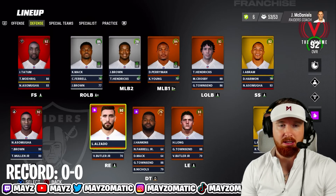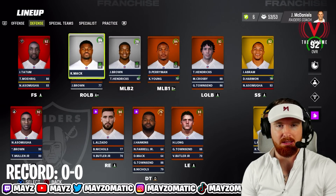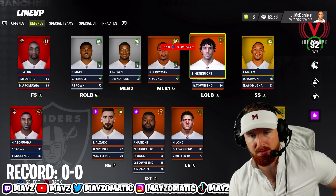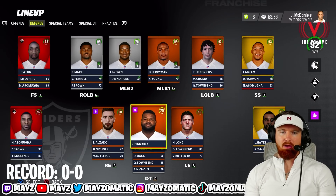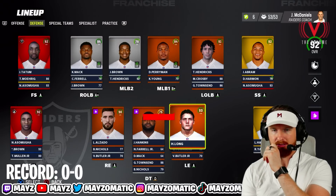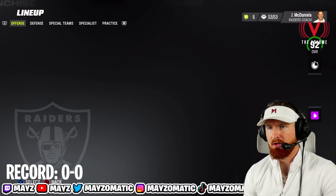Our pass rushers are going to be Khalil Mack, Alzado, and Howie Long — those are our three pass rushers. Defense looking good, offense looking good, I'm excited for Derrick Carr. Let's get into it.